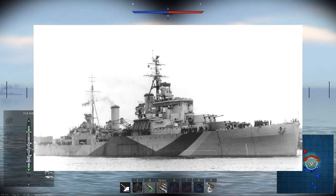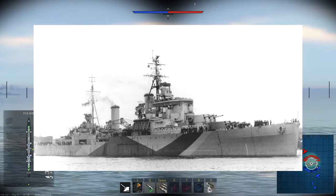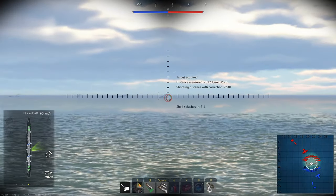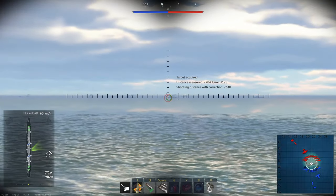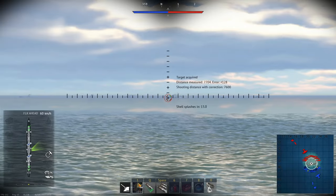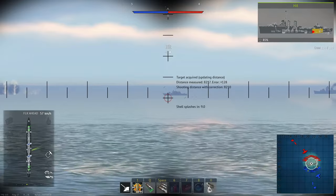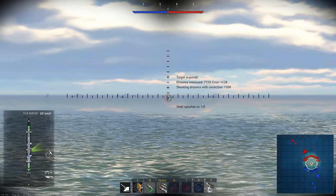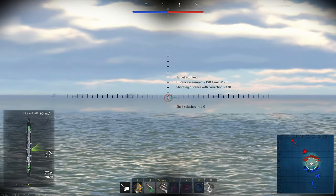Next is the Minotaur-class Light Cruiser, a modification of the Crown Colony class which had one turret removed in trade for a significant increase in anti-air firepower. While this class doesn't offer a massive power increase over the current HMS Southampton, it would be nice to have when we finally get a higher top BR for cruisers. If some 5.7s were moved up to 6.0, the Minotaur could stay at 5.7, keeping the British cruiser line more fleshed out if BRs are ever decompressed.